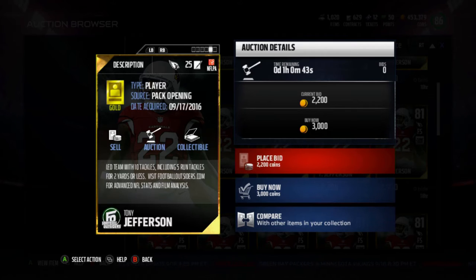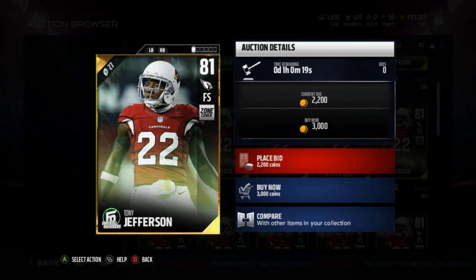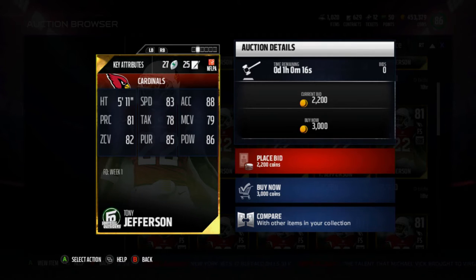He led the team with 10 tackles, including 5 run tackles for 2 yards or less. I mean, really — that gets you a Football Outsiders card? The Patriots can't run the ball anyway. When Blount's out there, he's either getting 7 or 8 yards or he's getting none, so I'm not sure this is that impressive of a stat line against the Patriots. But Tony Jefferson got himself a card.